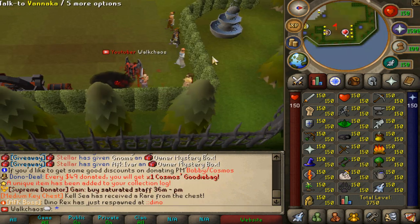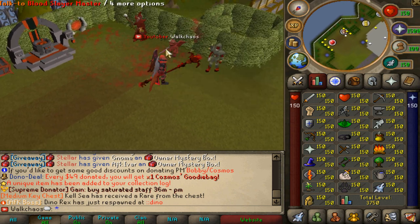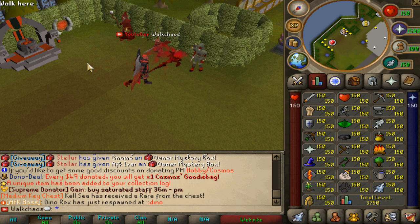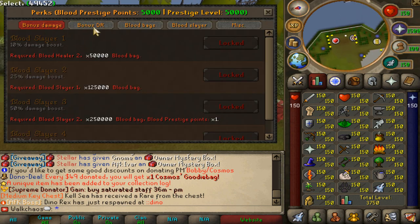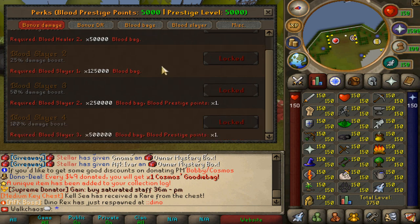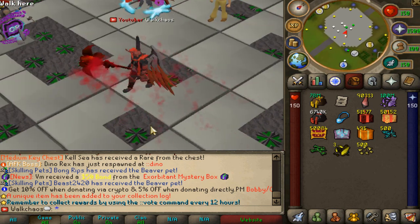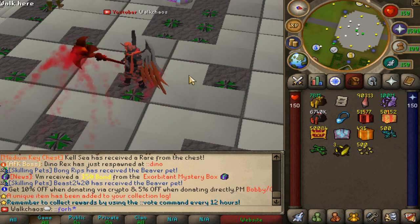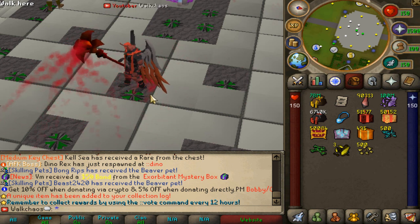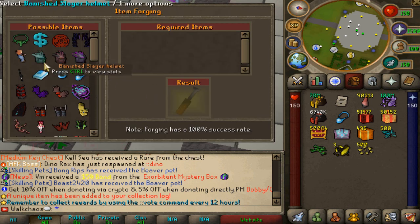Here is the Blood Slayer shop and the Blood Slayer Master. You also have perks you can unlock for your account — bonus damage, bonus drop rate, Blood Bags, Blood Slayer, and Michelin Wands. All of these can be unlocked through the interface. There's also Devil Slayer that you can grind, which is sort of the next thing after Blood Slayer. Under the Forges command, you can check out a couple of custom pets, which are mainly grinded through the Blood Slayer route.